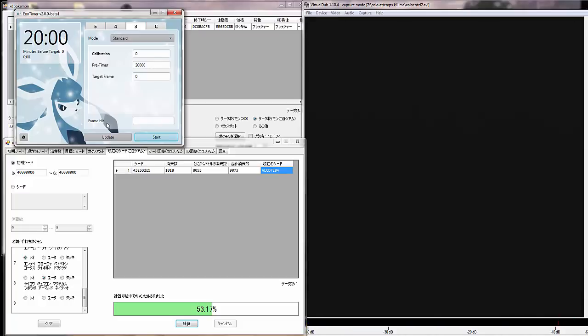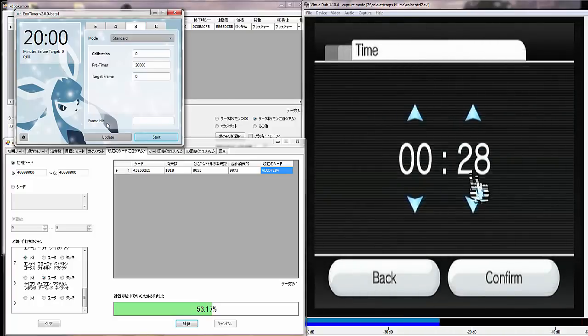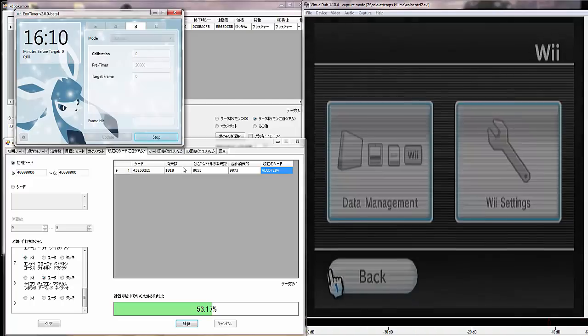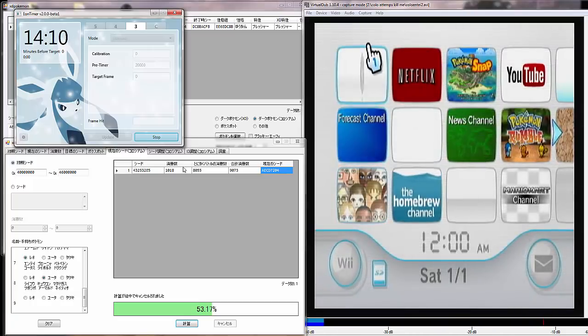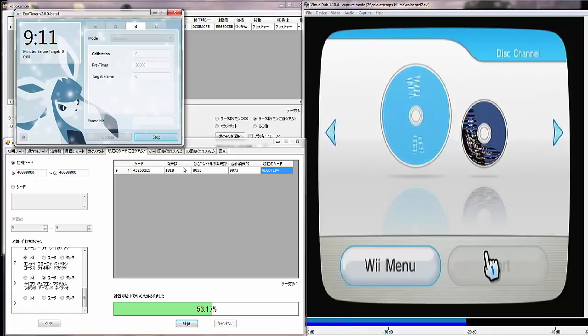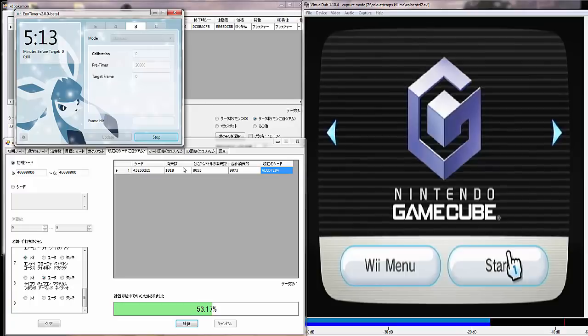So, go into Wii settings. I'm going to show the process one more time, and then I'll show at the end how many times I decided to do. I'm going to show the entire process once more, and then I'll just do a few tests on my own before actually doing the final attempt.